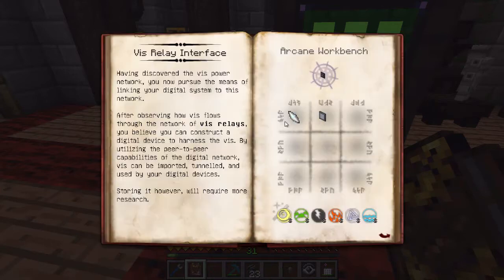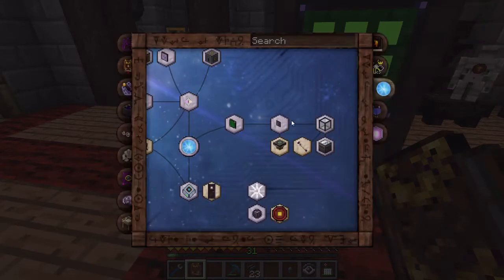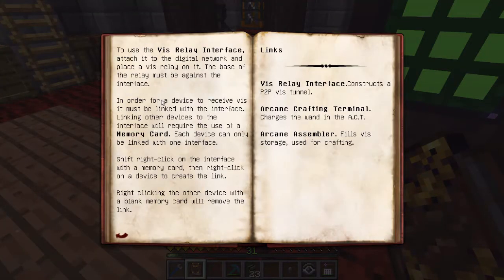The arcane crafting terminal charges the wand in the act - I thought it did. Oh, we gotta link it! In order for a device to receive Vis it must be linked from the interface. Linking other devices to the interface requires the use of a memory card. Each device can only be linked with one interface - it doesn't say what the interface can only link to, so it's one-in, many-out. All right, let's go ahead and get a memory card. I thought it just gave power to the network.